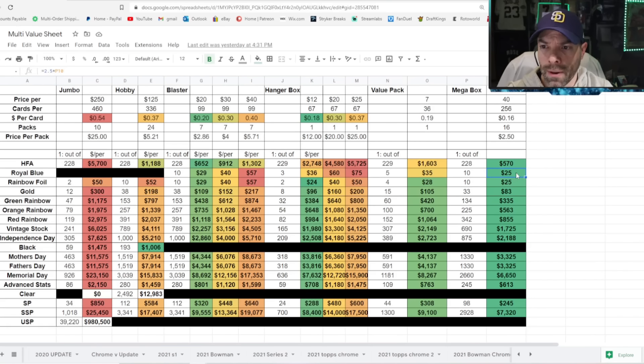Go down to the Royal Blue — best odds by far. Blaster's close, but $25 per Royal Blue. Rainbow Foil is $25, best odds — though Hanger Box still has that beat at $24. Golds are key because the golds are huge. We want a Gold Wander — $83 is all it costs. The former champion was $96 out of a Hanger. $335 for the Green Rainbow. Way better than everything.